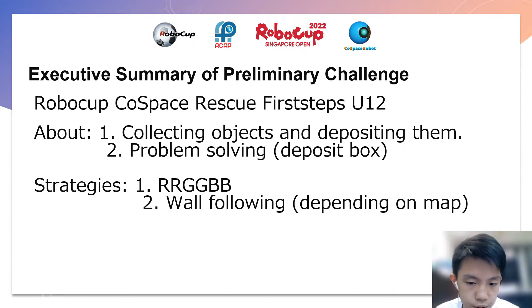Some strategies I use are the RRGGBB and the wall following. This map is really suited for wall following as the deposit box is near a wall. When the robot follows the wall, it can easily get to the deposit box. However, on some other maps, it is not suited for wall following as the robot might get stuck somewhere.